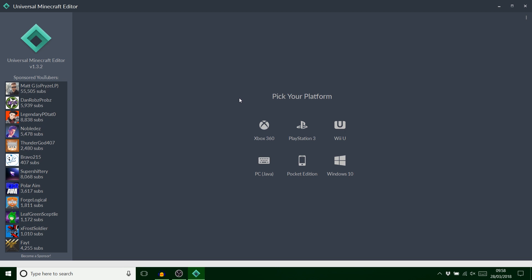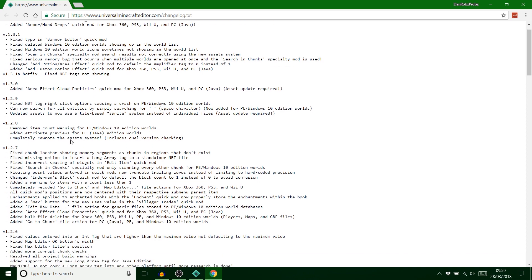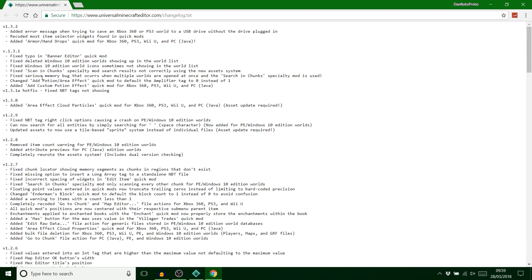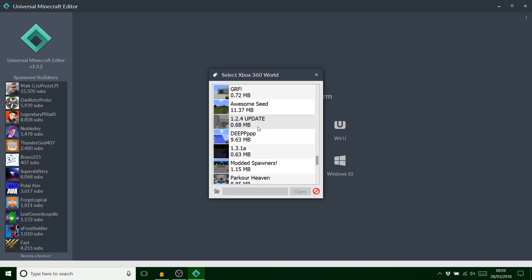Somebody pointed out in the comments section of my last video, asking can you make a video on every single feature on this program. You do know up in the top right corner there are these three dots with 'change log' — you could just read that. Matt is really good here; he's told you every single thing he's changed. I often look at this because you find out things from that. Anyway, that's why I mentioned that. Let's set up the save — it's exactly the same save as I used last time.